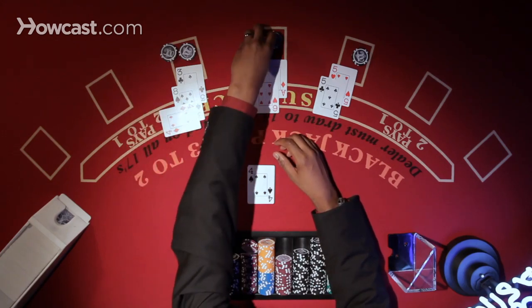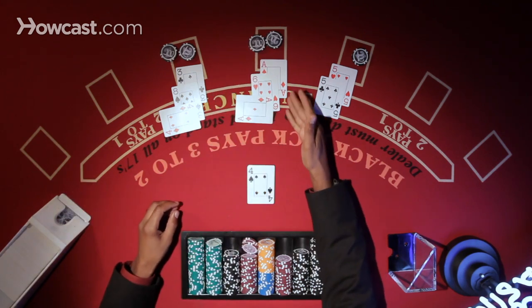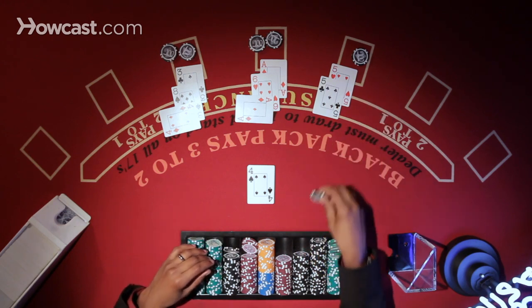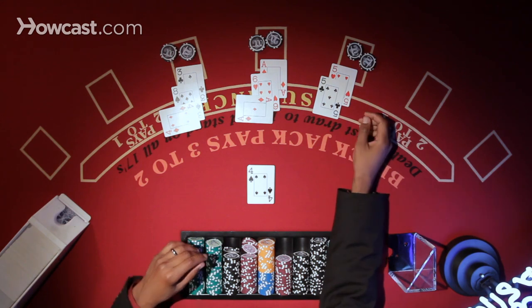In the cases here, we're going to do that with all three of these guys. He's got a soft 18. And then with a pair of fives, a lot of times new players will want to split a pair of fives.